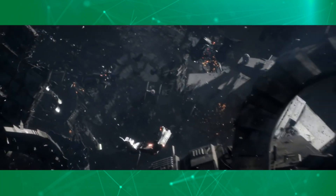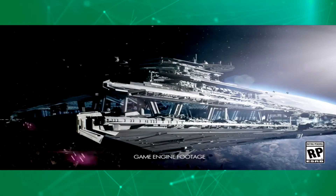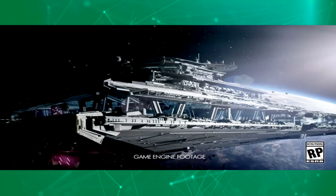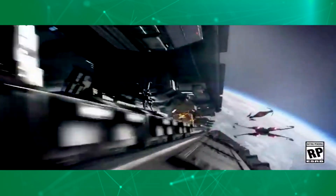In the short leaked space combat teaser we get space battle scenes from all eras — the prequels, original and sequel trilogy. We start off with the sequel trilogy as we see Resistance X-Wings going up against a First Order Battlecruiser, with Kylo Ren's TIE Silencer appearing as well.